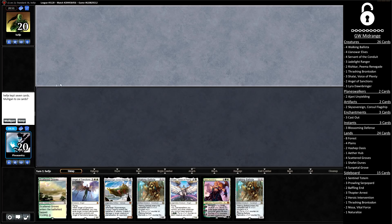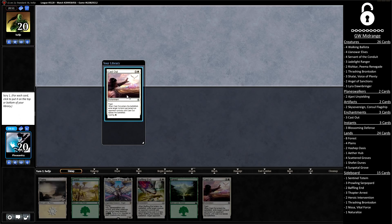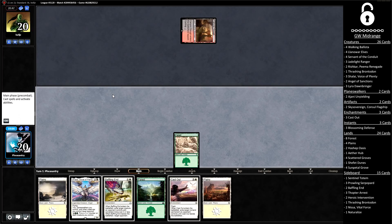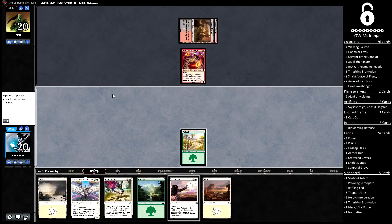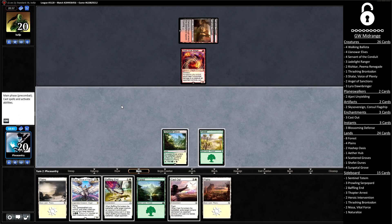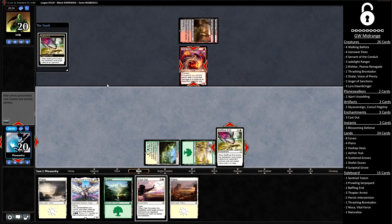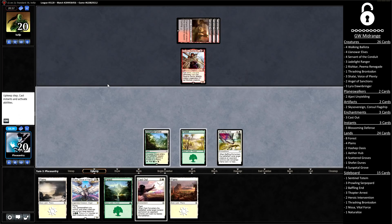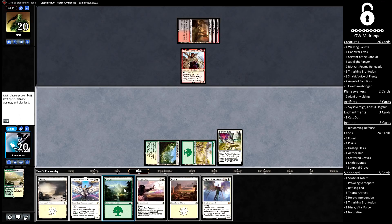On the draw for game number two, we have an unkeepable seven, into a pretty reasonable six. A second Cast Out is not something we're really after, so we'll bottom that. We draw a Plains, which is fine — I'm not inclined to cycle the Cast Out. The opponent's just playing a second tap land and a Soulscar Mage, so also a pretty relaxed start out of them. I'm actually going to Baffling End their one-drop here — Soulscar Mage is very annoying with the minus-one counters clause against our deck. The opponent's got a Kari Zev to follow up, which is fine. We cycle our Scattered Groves and find an Angel of Sanctions, which is pretty reasonable.